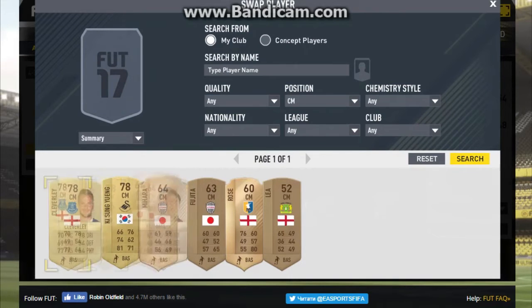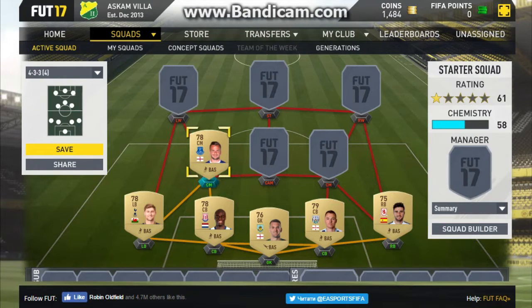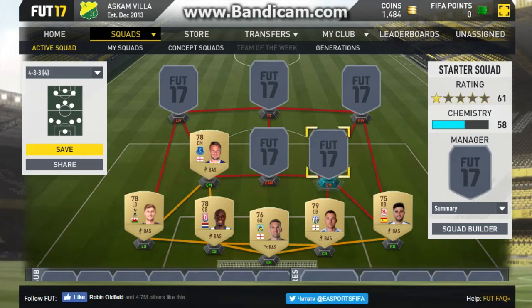Getting to midfield, we've got a pretty decent setup. We've got Cleverley in left centre midfield — 70 pace, 77 passing, and 78 dribbling as well. Definitely looks like a pretty decent card there for Tom Cleverley. And although he wasn't great for United, he has improved a bit since moving to Everton, so that's pretty good for him.